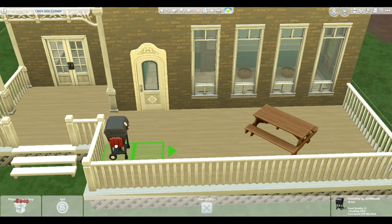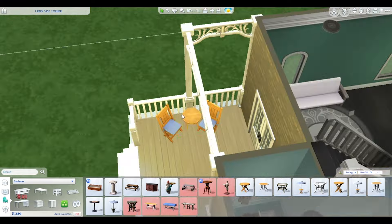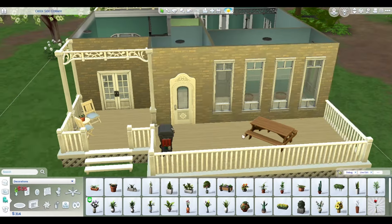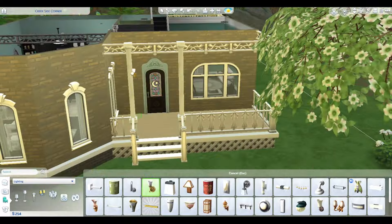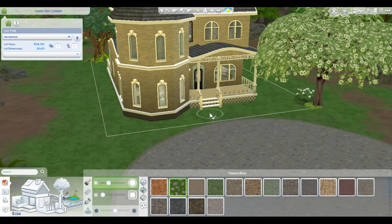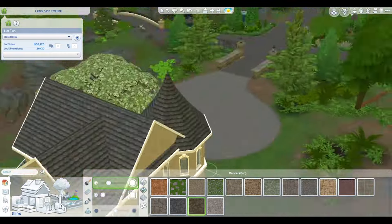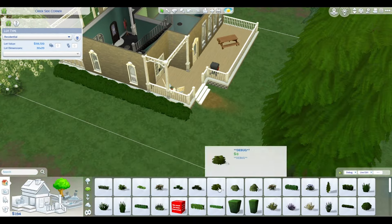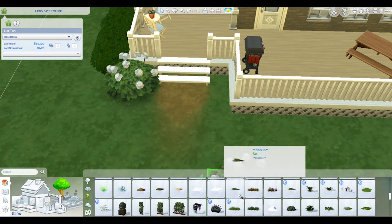Just kind of adding in stuff outside here — I couldn't make up my mind what I wanted to put here, so I decided on a couple of chairs, the picnic table, grill, all that stuff. And now I'm just kind of finishing up with a little bit more landscaping and the terrain paint.